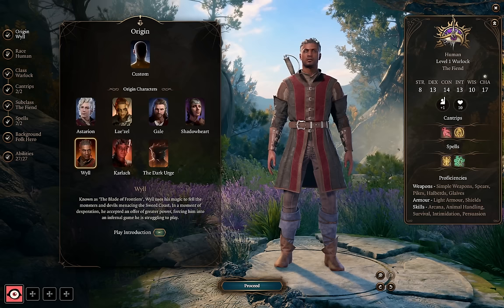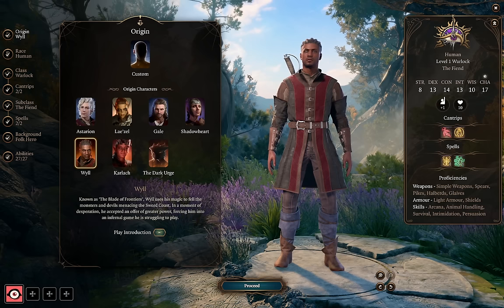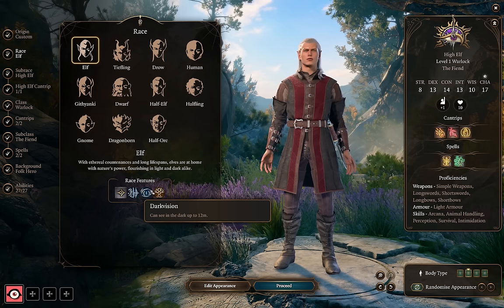Starting with race — Wyll is an obvious choice as an origin character for Fiend Warlock since that's what he is by default, and getting to interact with your Warlock patron is a huge boon to storytelling. You obviously don't have to play as Wyll, but I actually regret not choosing him for my first full Warlock playthrough. For Tav and Dark Urge race selection, it doesn't really matter — this is mostly a roleplaying choice. Some of the best options are Human for shield proficiency, or Wood Elf/Half Wood Elf for the extra movement speed, darkvision, and proficiency in Perception.